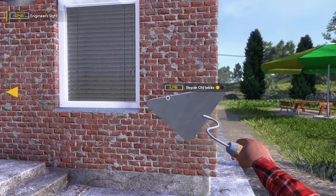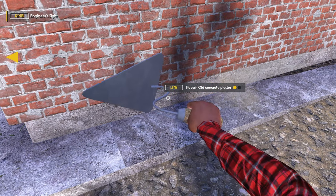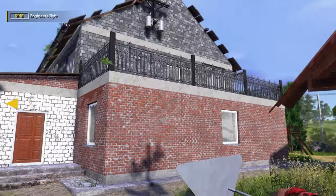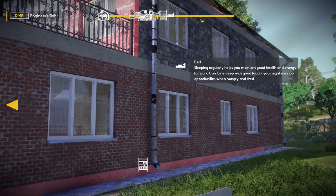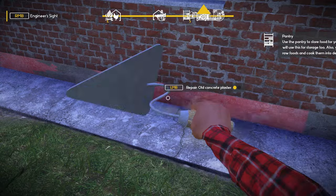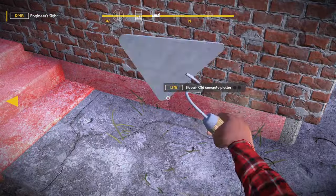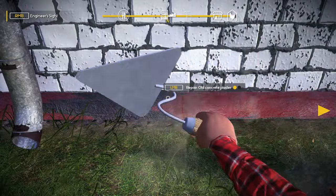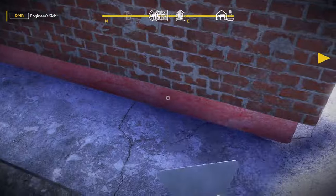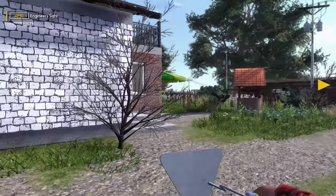Repair old bricks. Oh nice — our foundation, old concrete plaster. We'll at least get the house up and running. Oh, we're gonna have to do every little section. What else we got? Looks like a lot of troweling. Okay, let me go ahead and fix all these little sections. Okay, that seems to be the downstairs complete — let's go inside.